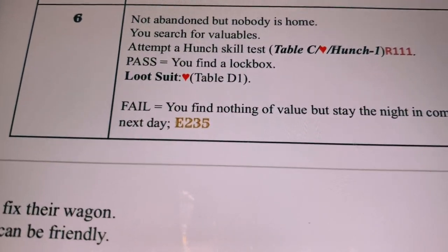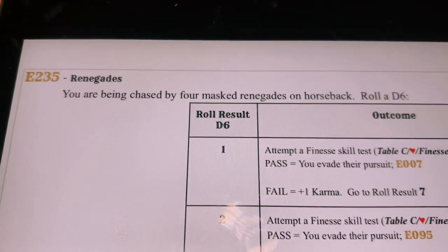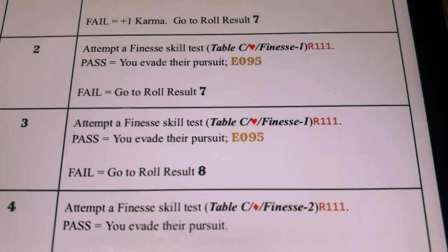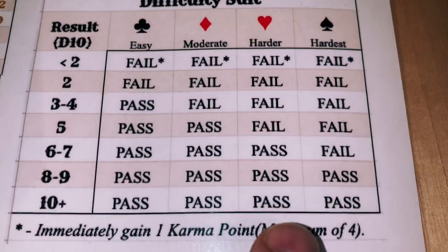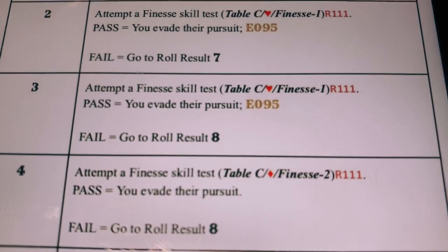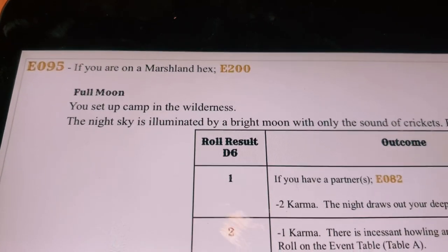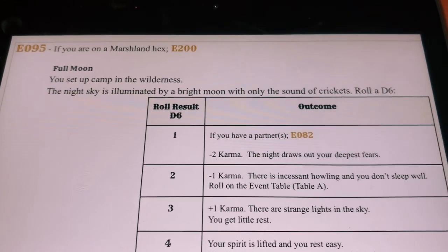Early the next day — E235. Renegades: you are being chased by four masked renegades on horseback. Rolled a 3 on d6 — attempt a finesse skill test: Table C, hearts, finesse minus 1. Our finesse is 4, minus 1 gives us plus 3 to the roll. Rolled a 10 — under the hearts column, 10 is a pass. Pass: you evade their pursuit. E095.